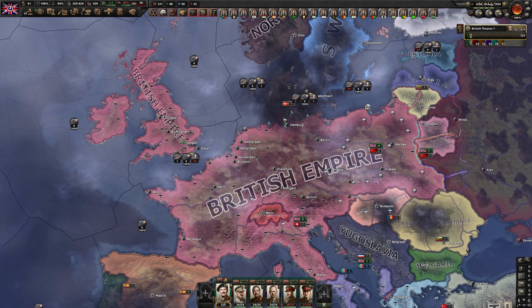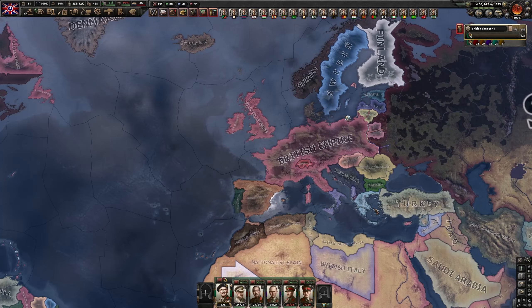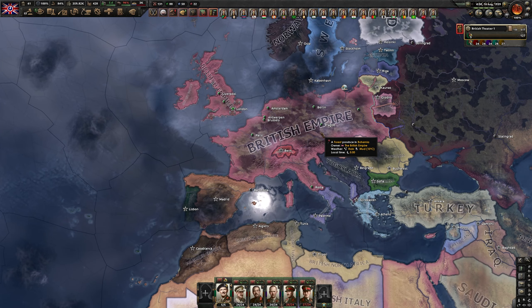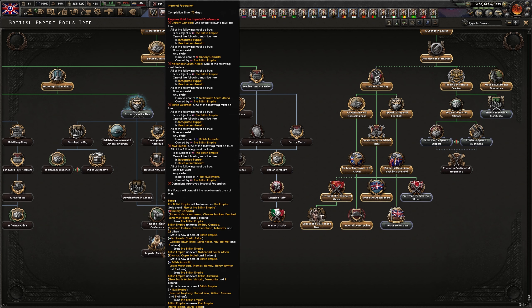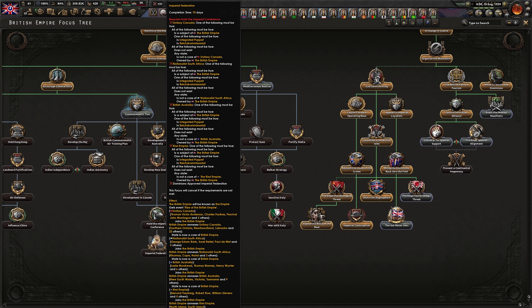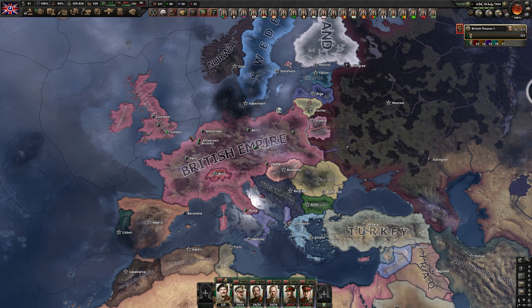We already control everything we need for our ultimate Fascist Empire. We will be able to core our dominions, the USA, and most of Europe. But for that to happen, we also need to wait until we can complete the Imperial Federation and the Imperial Conference focuses. And we still have some time before that. We could just chill peacefully until then, but then we wouldn't be a proper Fascist Galactic Empire, would we? So what we are going to do instead is invade other countries and take their freedom.